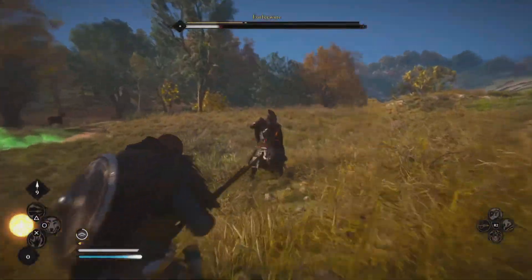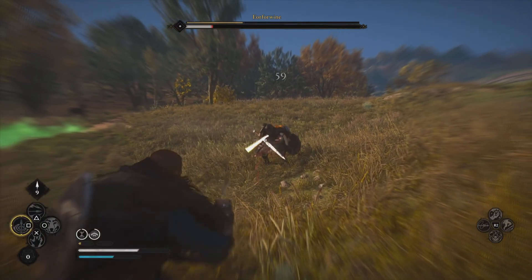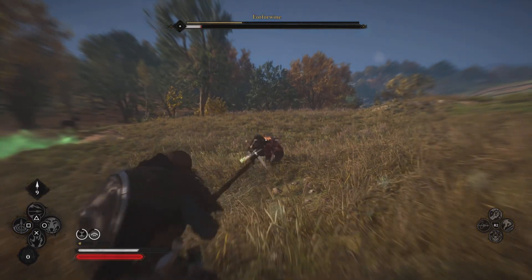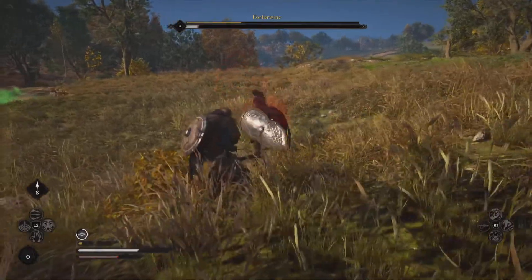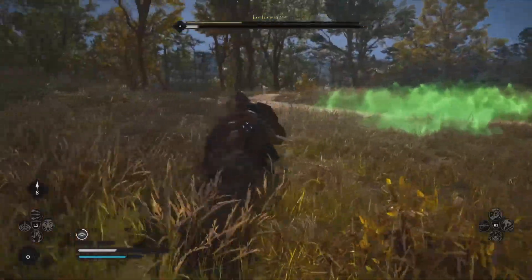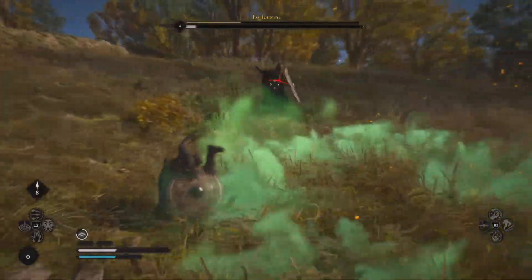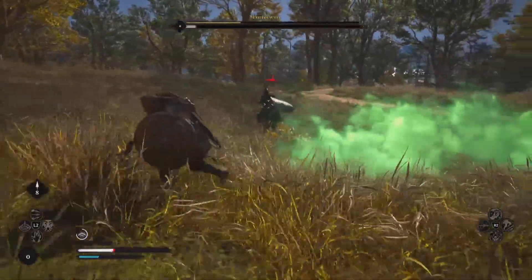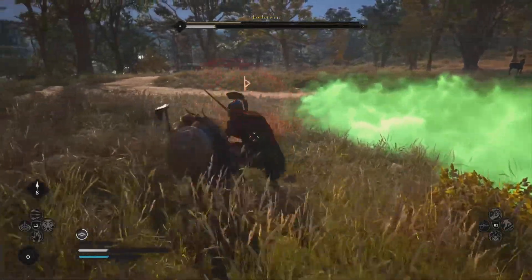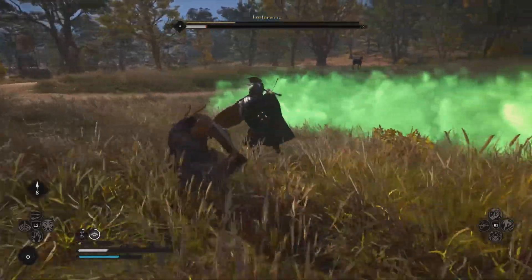I also like to have the skill that slows down time and lets me throw about three or four arrows — those skills you pick up along the way by hitting the L2 button, can't remember exactly what it's called. Two-handed wielders can definitely do a lot of dodging, but that time-slowdown skill is definitely good to have.